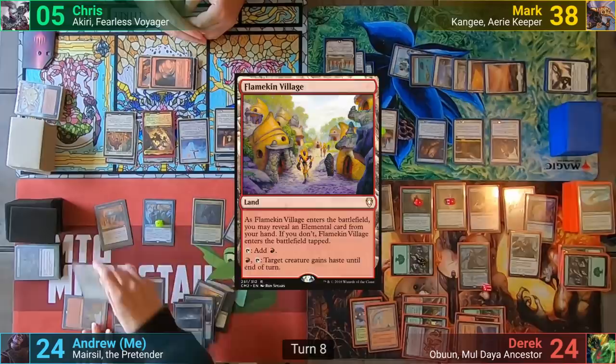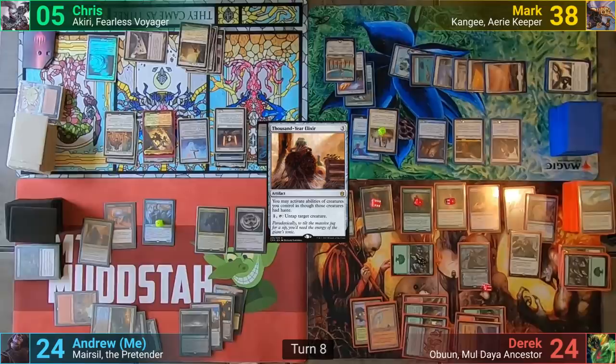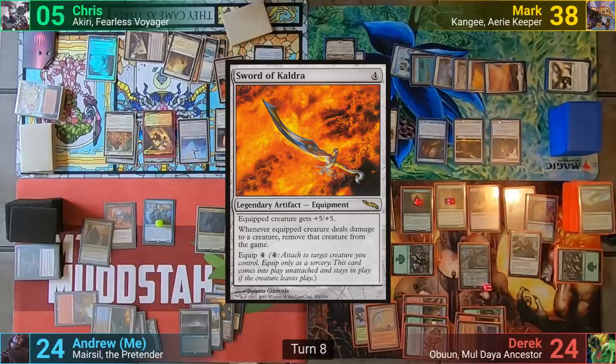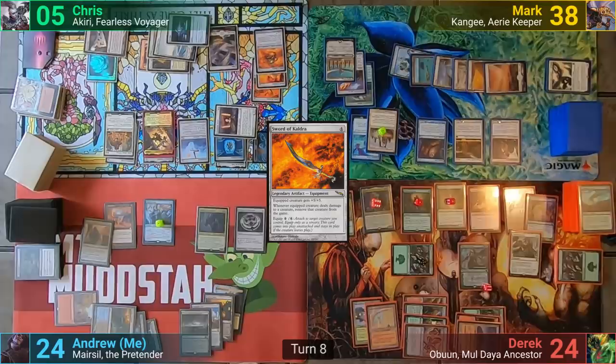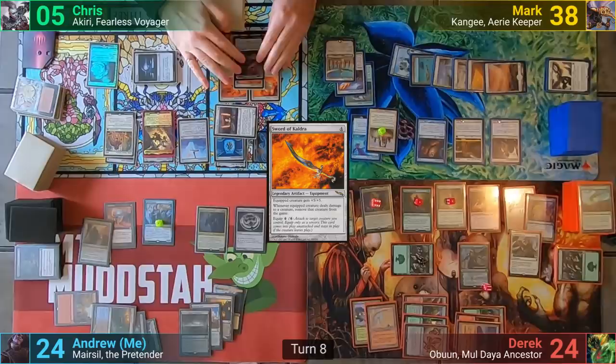Chris untaps and draws. He casts Sol Ring and moves to combat, making another Stoneforge Mystic. He grabs the Sword of Kaldra, and then in his second main phase, activates all three Stoneforge Mystics, assembling Kaldra once more. He then pays one to activate the assembled Kaldra ability, making a token copy of it and equipping it with all of the gear. He then passes to Mark.